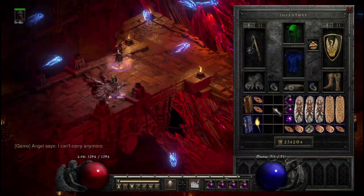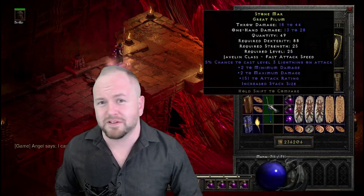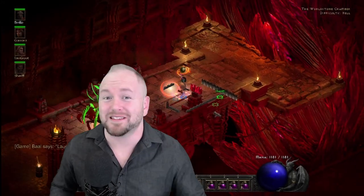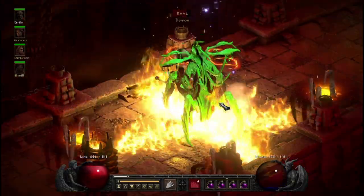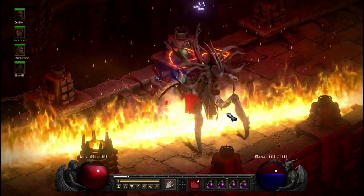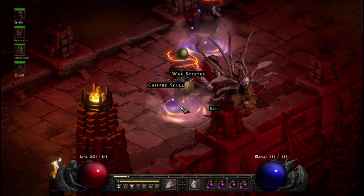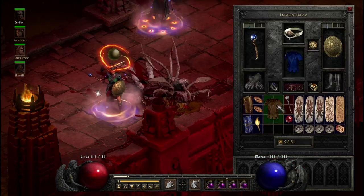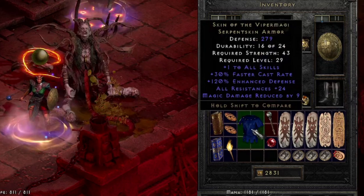I'm so sick of putting videos out there with subpar drops, so in this one I'm just going to show you the highlights from our 100 runs with quest-bugged Baal. I love the sound of cooking Baal with this firewall sorc — God, it sounds so good. Our first and probably least significant drop is this unique Serpent Skin armor, the Skin of the Viper Magi. The roll is kind of garbage, but it's still a Skin of the Viper Magi.